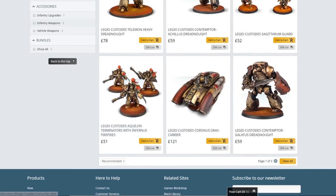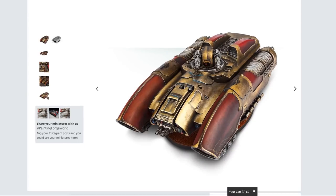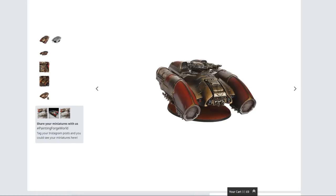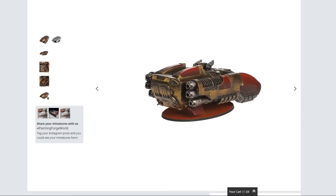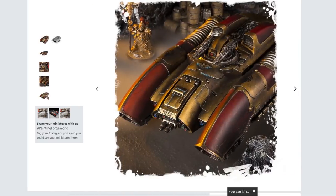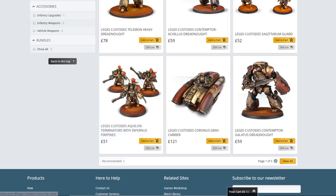Then we have the unfortunately named Coronus Grav Carrier — aged like milk. Again, it's just so different to everything else the Imperium does. It fits in well with the rest of the Custodes stuff and just looks so much more fancy and different. An absurd amount of detail with a ridiculous number of sensors and lenses on the front — painting that is fun for all the family, or not fun depending on how you look at it. The size of it is actually pretty decent for how much it is — around £121, which is not too bad.